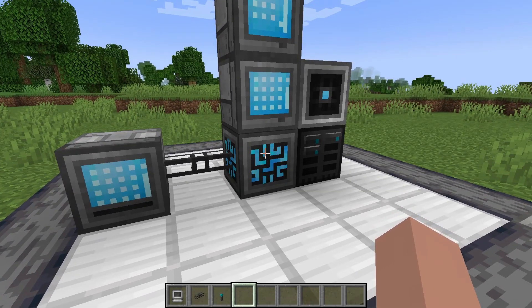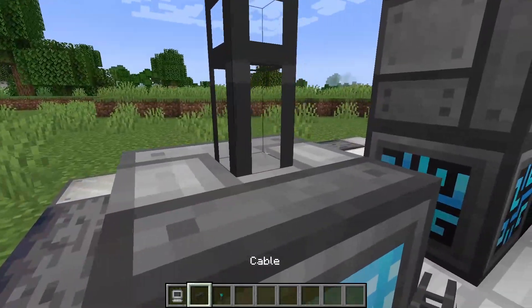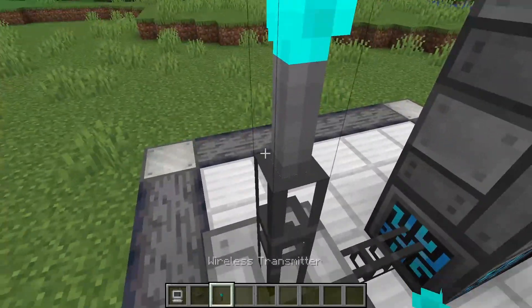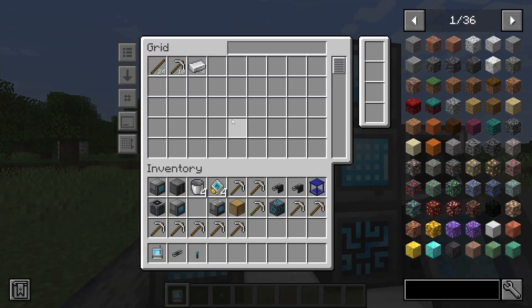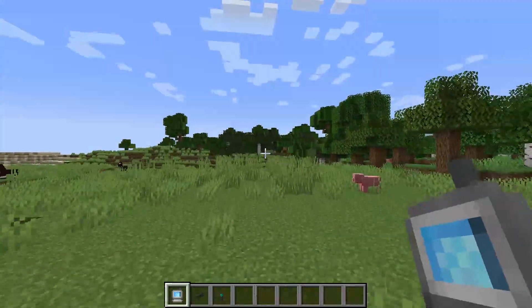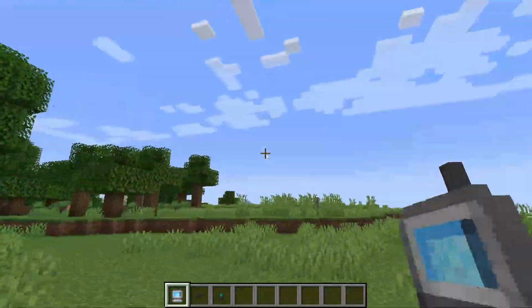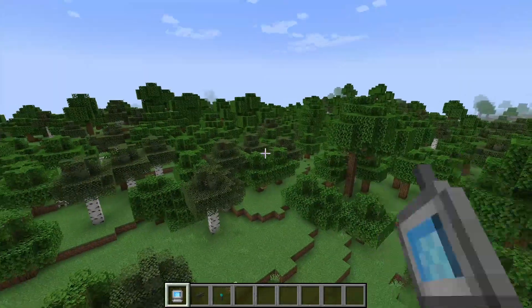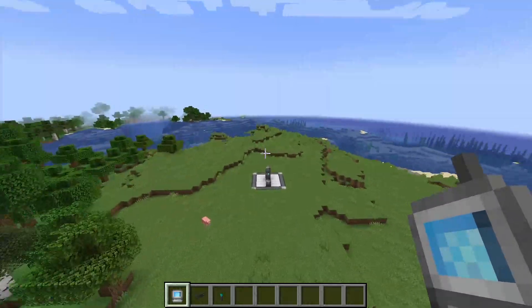You can also make this wireless in case you don't want to go to your storage every time, but you are reasonably close. You can attach this to the cable or whatever component you want. We can also make it go further with range upgrades — you can see it's 16 blocks right now, and then it goes up to 48 blocks. Now it can go pretty far away and still access it; you could even place these around your base if your base is so big that you can't get to it within 48 blocks.